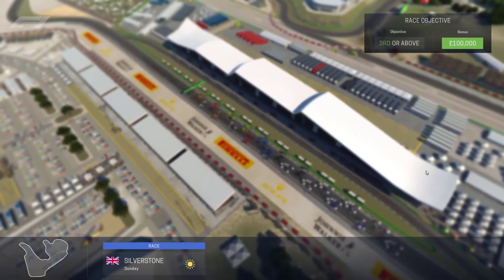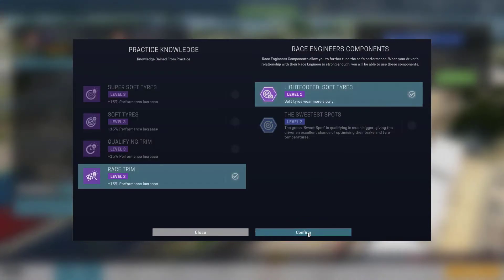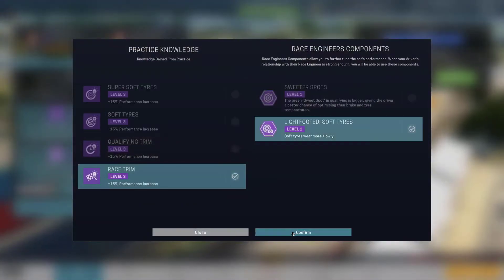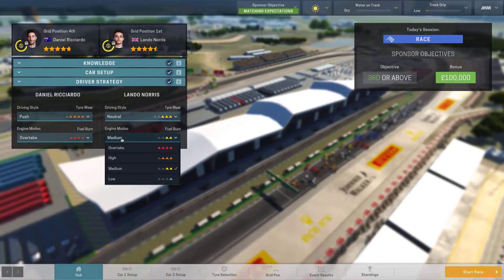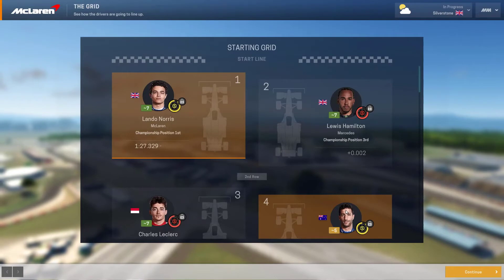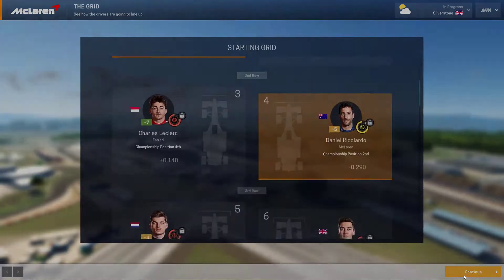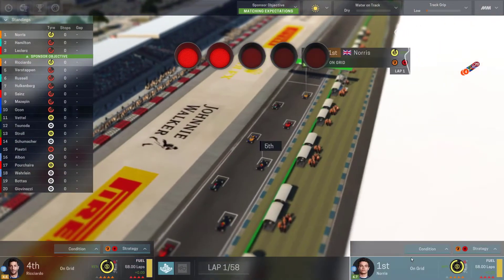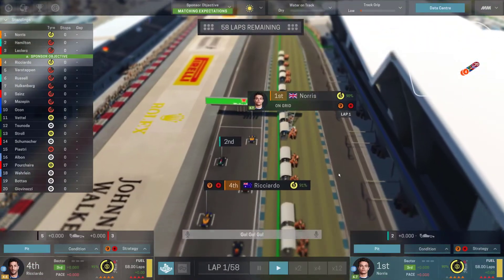It looks like the race is going to start in the sun, so I'm not regretting our decision to go on the soft in Q2. We're going to have the advantage there and it doesn't look like rain's going to happen. So let's go race trim, soft tyres, light-footed — if you watch my streams you'll definitely know I love a light-footed setup. Overtake and push and start race. On the topic of streams, if you're watching this live as it just came out, I'm actually streaming at 2 a.m., which is an hour after this video comes out, so make sure to jump on if you're watching live.